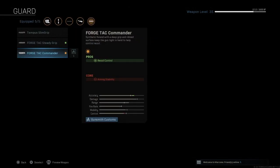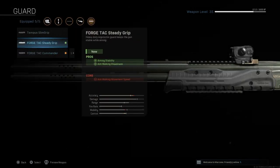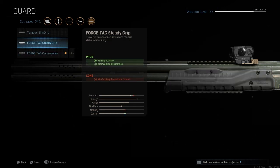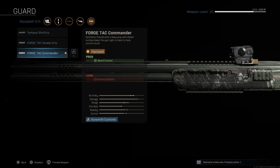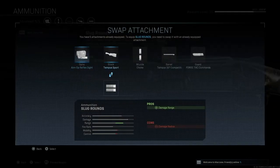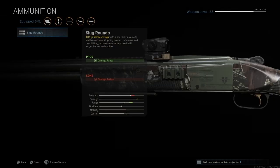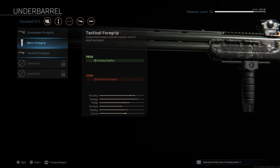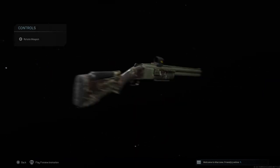The guard I use is the Forge Tech Commander, which helps with my aim and recoil control — shotguns have massive recoil but this guard helps manage it. For ammunition, I don't use it currently but I'm going to start using it soon. For the underbarrel, I actually don't use any currently. That's the Greenhorn shotgun loadout.